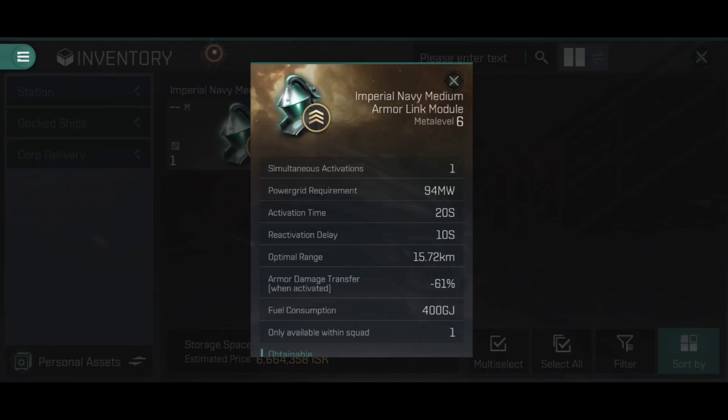We have a power grid requirement of 94 megawatts. Combined with the fact that it is a medium Armor Link module, this suggests it should be fitted to cruisers and battlecruisers, whereas a small Armor Link module is designed for destroyers, and a large one for battleships. We then have an activation time of 20 seconds, and at the bottom a fuel consumption of 400 gigajoules. Every time this cycles — every time it has an activation — it will consume 400 gigajoules worth of fuel from your ship's cargo hold.